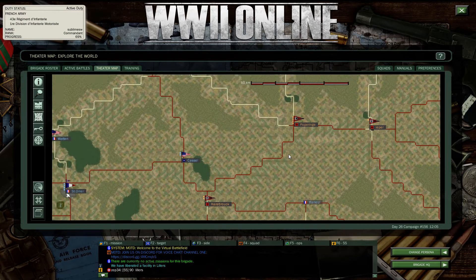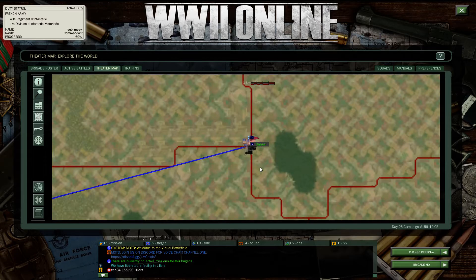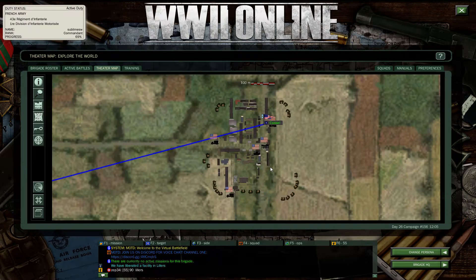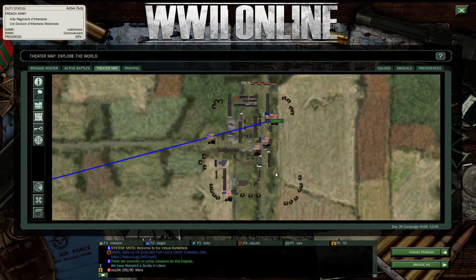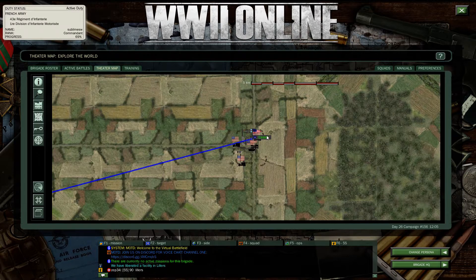Let's zoom in for an example here. We have the town of Castle. You can see the layout of the town, buildings, etc. It looks like we have American units stationed there — the 82nd Infantry and the 83rd Armored Brigade.